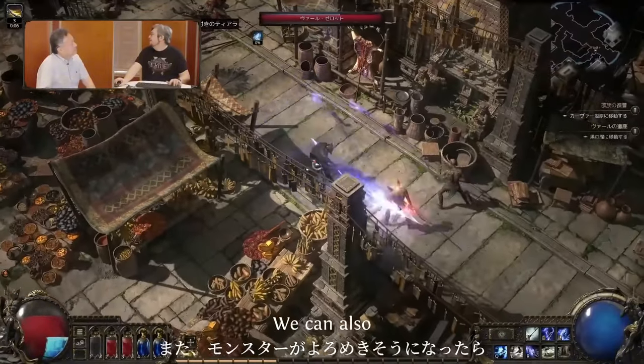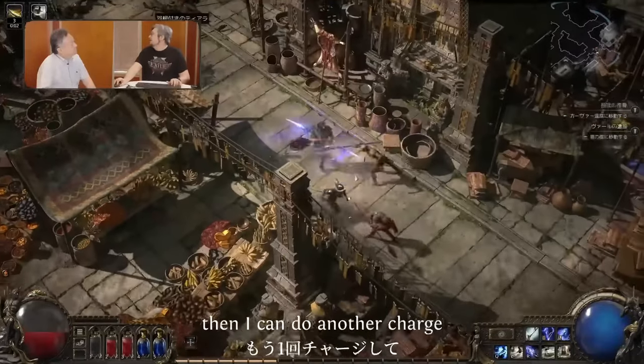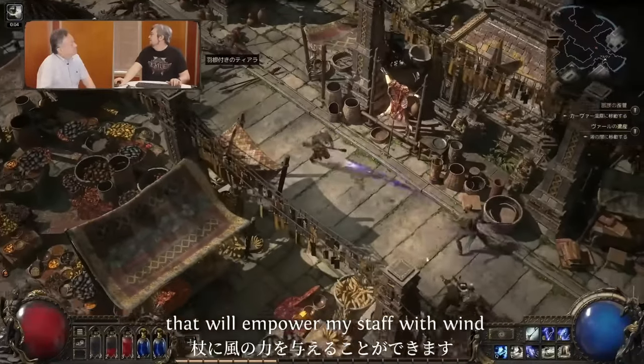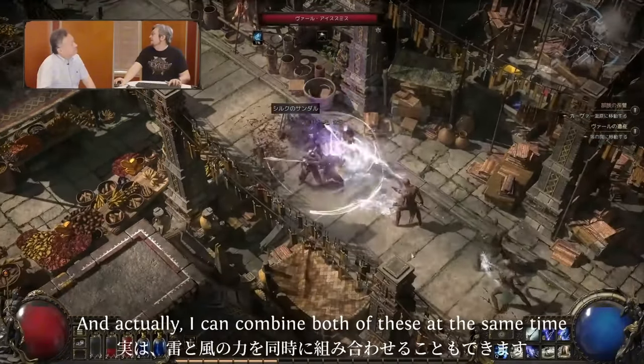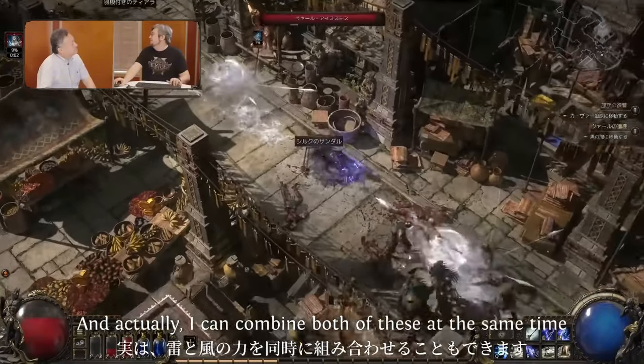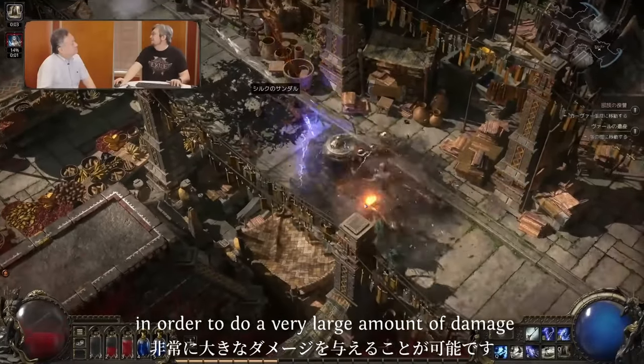If I get a monster close to being staggered, I can do another charge that will empower my staff with wind, and when I attack I get wind projectiles coming out. I can actually combine both of these charges at the same time — it's a bit tricky but it's possible — in order to do a very large amount of damage.